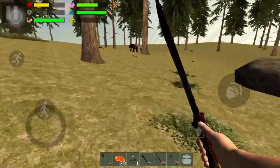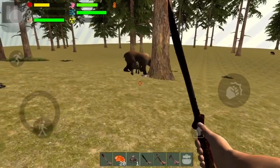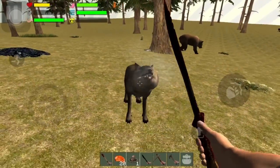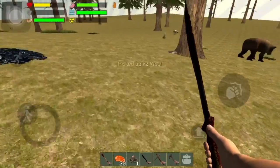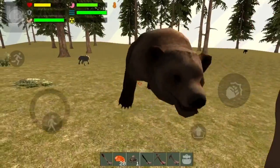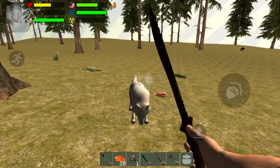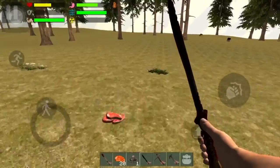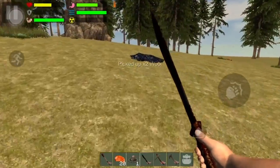I wish there were more bears right here but we have one. Let me try to get his attention. There goes another wolf — one, two, three. And pick that up. Come on bear, see how fast it kills a bear. Now if I find another one I'm going to use the bat, and the bat takes like four or five hits to kill a bear.